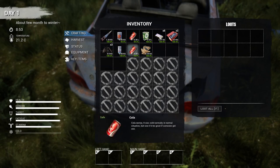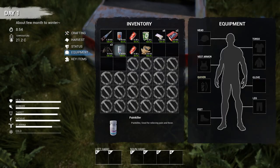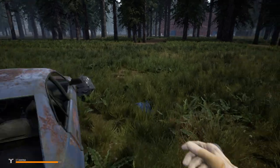We've got some gloves. We go over here to equipment and equip these. You can equip different things like helmets and hats — I know there's helmets. There are bulletproof vests, you can get a quiver for a bow and arrow, there's boots, you can put a shirt on, gloves, pants.